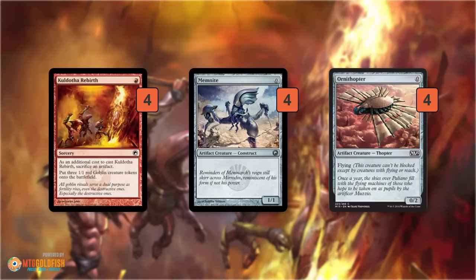The idea of this deck — this is a Culdrath Rebirth deck. We had an instant deck video maybe a week ago that featured Culdrath Rebirth sacrificing Sigil of Distinction and Engineered Explosives. I liked the idea of using Culdrath Rebirth to be really aggressive, but that deck was kind of weird. So this is a version of Culdrath Rebirth that I think is slightly better.